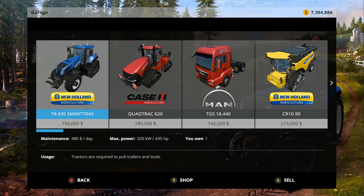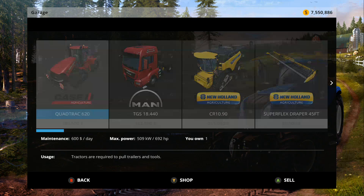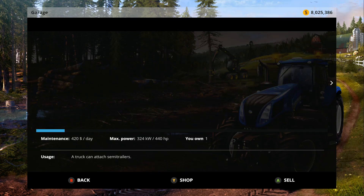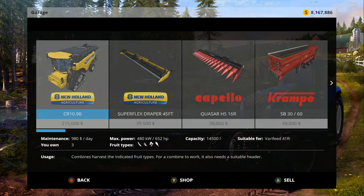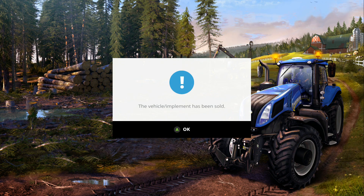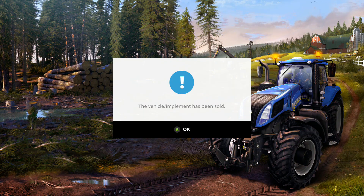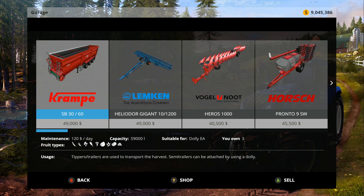All right let's sell everything back — why not? The New Holland T8 half-track, love that tractor. The quad track is awesome — I have a mushy spot in my heart for the quad track. The Man trucks I don't really care for that much, but when you have other people come in who don't have DLCs, it helps to have them. The New Holland combines — gotta love them, the beast as Miss Stephanie Marie calls them. Awesome combines, the heads work great, and the corn heads are awesome as well.